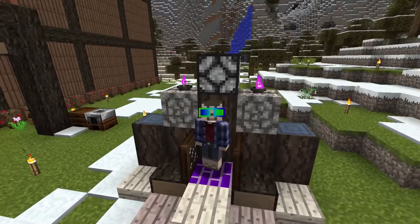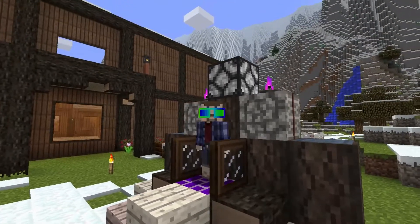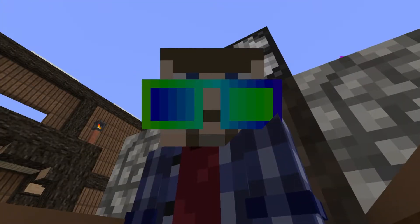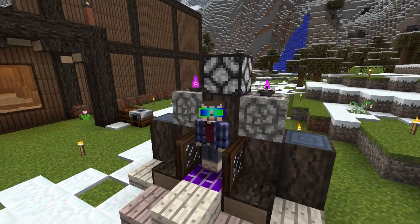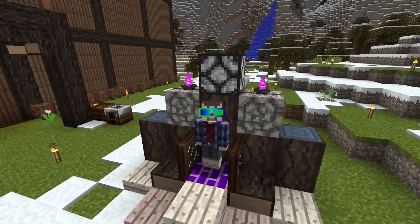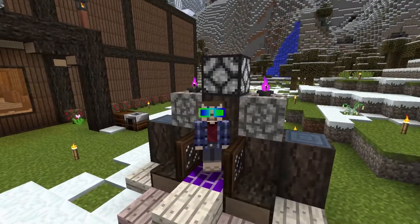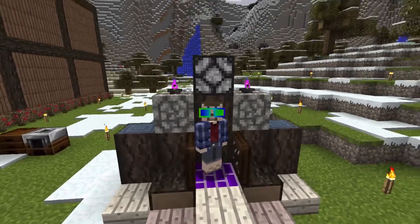Hello everybody, I'm Ard, and welcome to another episode of Minecraft Enigmatica 2 Expert. This week I will not be attacking a dragon — I swear, I learned my lesson. I'll be making the water wheels I had planned two episodes back, but first we're going to make compact machines to store the water wheels in, and maybe automate a farm. Let me show you how compact machines work.